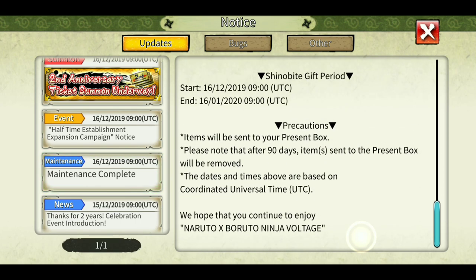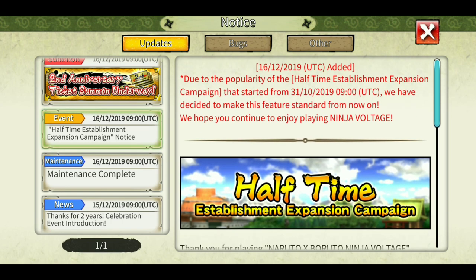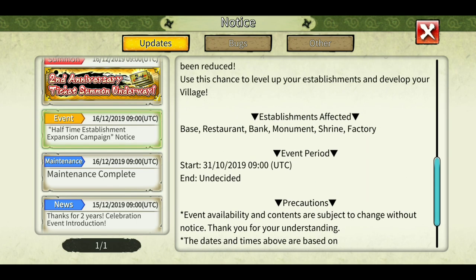They have also adjusted the interval of Sasuke Uchiha's ultimate jutsu Planetary Devastation. Also the half-time establishment expansion campaign is now permanent — it used to take 2-3 days to expand your base to another level, now it is half. It has been going on for the whole anniversary and now they've made it permanent for all base structures: restaurant, bank, monument, shrine, factory — everything.